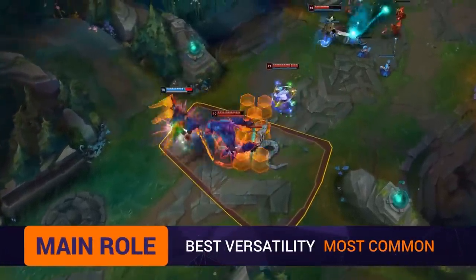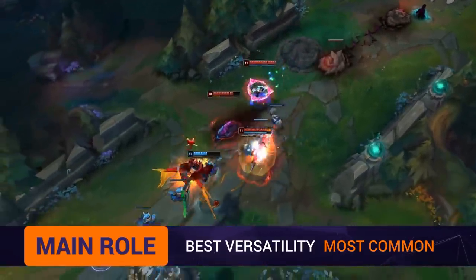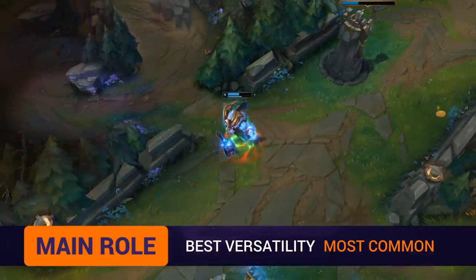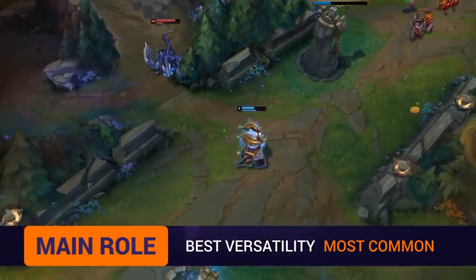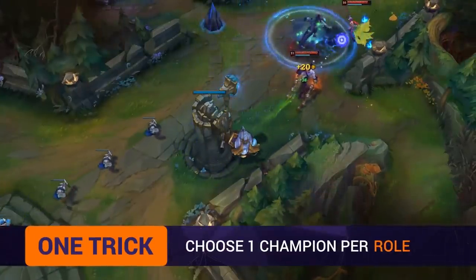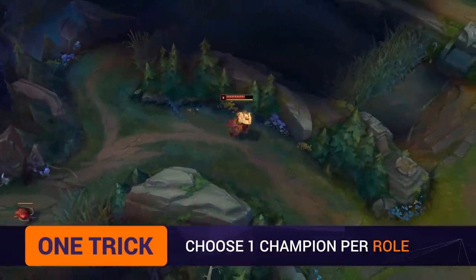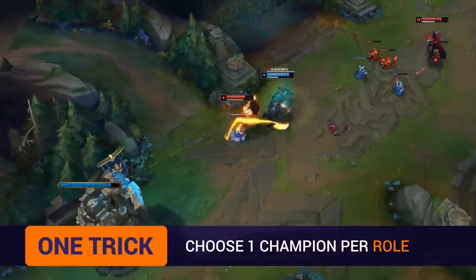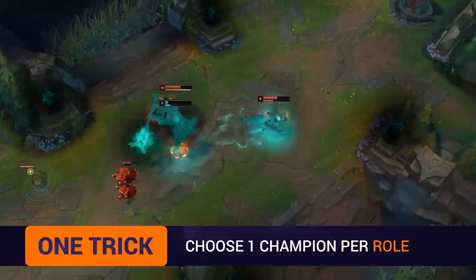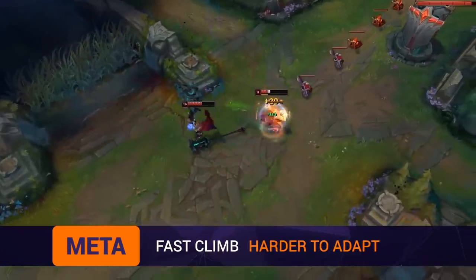Back in Season 6 I did this with Kindred, Ekko, and Rek'Sai — and Ekko and Rek'Sai came back strong this year; all I had to do was warm up a bit. The lesson is: when you have a main role and spam three champions in that role, it gives you the best versatility from season to season. If I only played Ornn and did nothing else, I'd be very limited when he was weak, banned, or hard-countered.